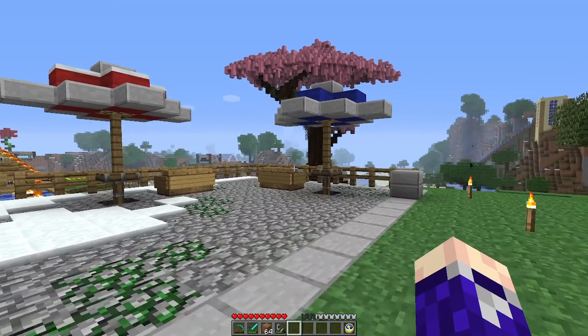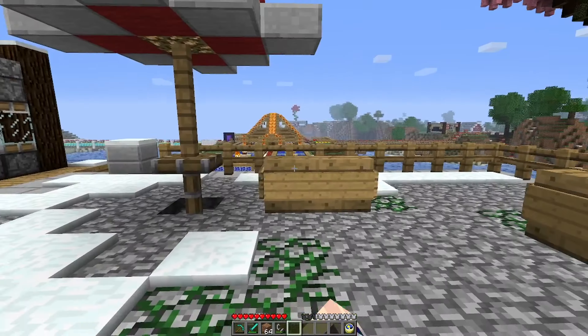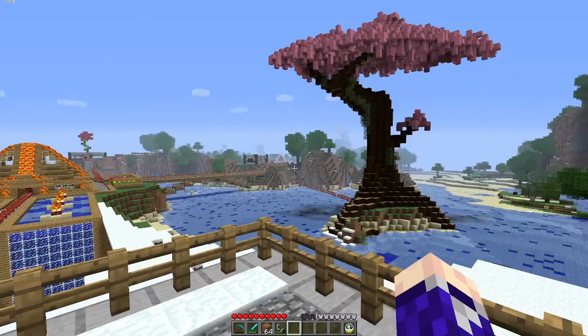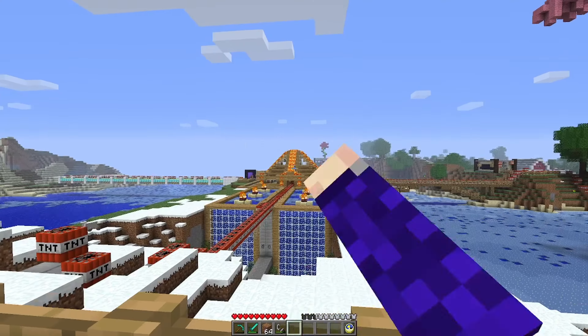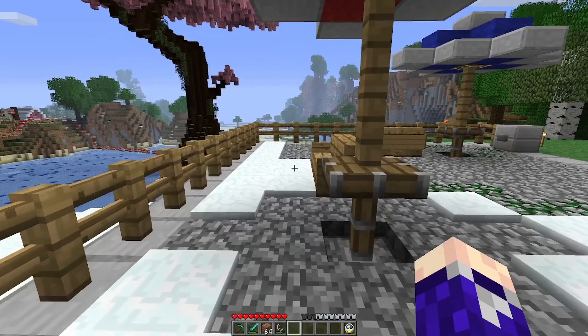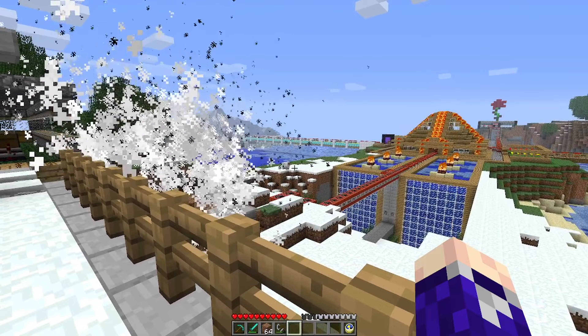Alright guys, so we've been in this world for quite a while and I'm pretty over it. The biome's not correct, we've got snow landing in places I don't want it, this tree honestly doesn't look that good at all, this doesn't make any sense — it's wood and has lava on it. So I think the only reasonable course of action is to get rid of everything we've built, because I'm pretty sick of it, honestly.